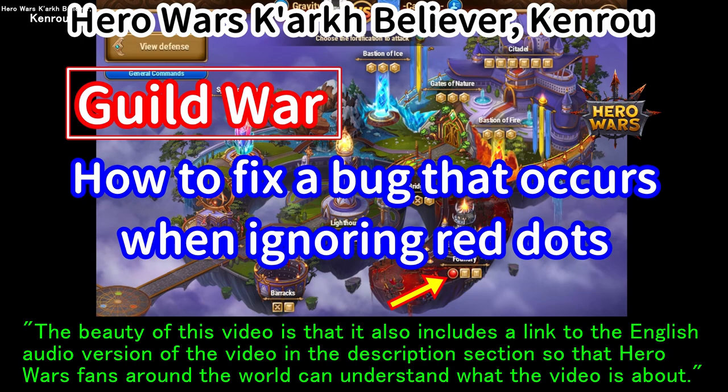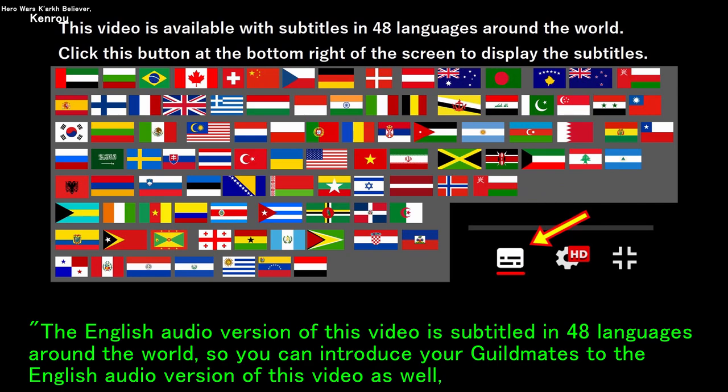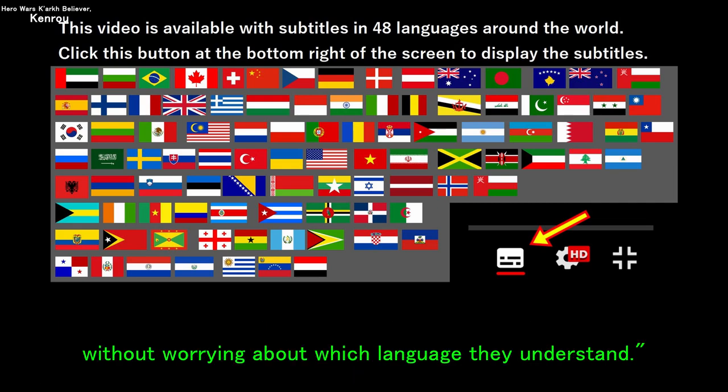The description section includes a link to the English audio version of this video so that Hero Wars fans around the world can understand it. The English audio version is subtitled in 48 languages, so you can introduce your guildmates to that version without worrying about which language they understand.